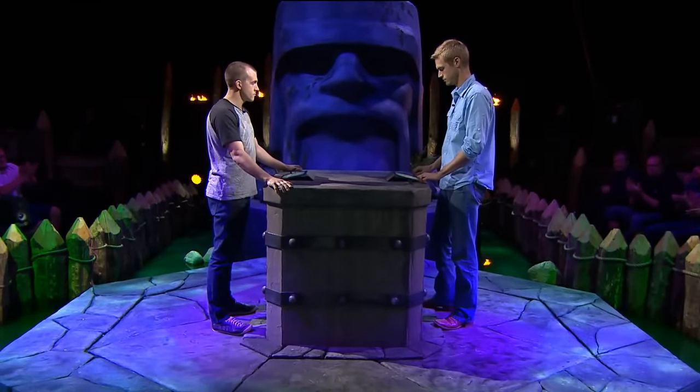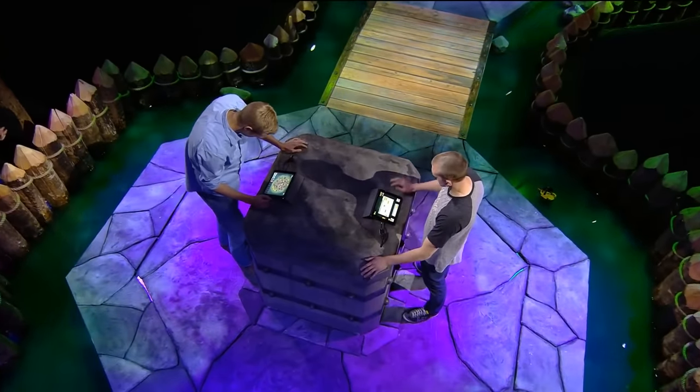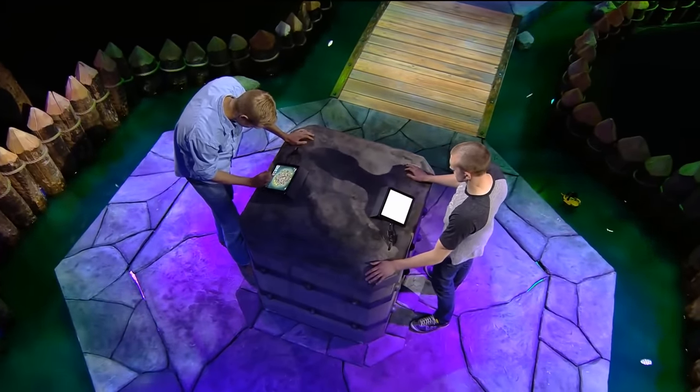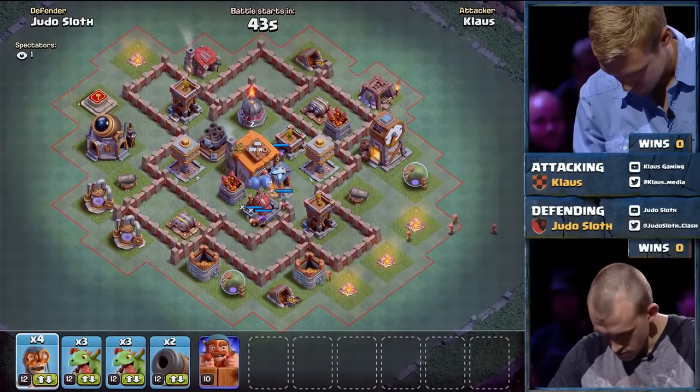Both competitors are on stage, ready to go. First match will be best of three, but slightly different than what you see in the live game — we're going to see both attacks from beginning to end. In the live game they attack simultaneously, but here they get to watch their opponent attack and see whether they get stars, certain percentages, etc., and use that as an advantage. So first up is Klaus.